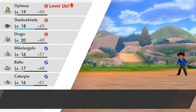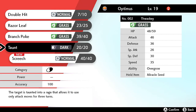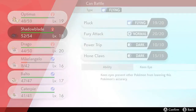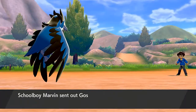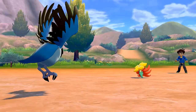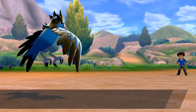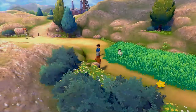Two fainted Pokemon — our team is growing levels like crazy. Corvisquire is learning Screech. What does Taunt do again? It allows the user to target rage — don't really need that right now. Let's go with Screech. He sends out a Gossifleur, so let's use Shadow Blade. Gossifleur is going down — very good. There is a Pokemon around here that I actually want to capture and possibly use on my team. I want to capture as many Pokemon as possible.